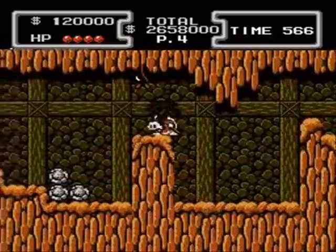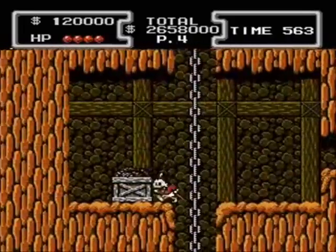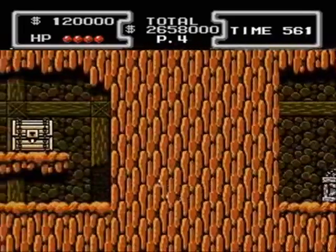This is a relatively short area, but there are several different routes you can take. Head through the secret passage on the left side here, and you'll pick up an extra life.